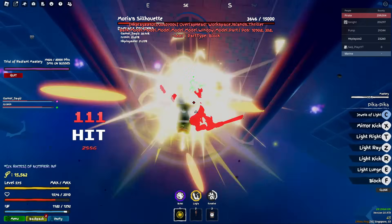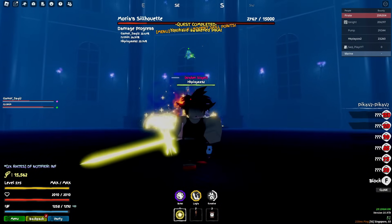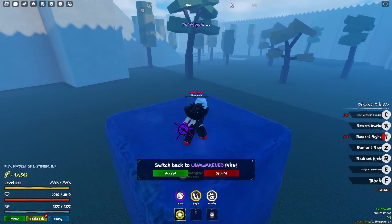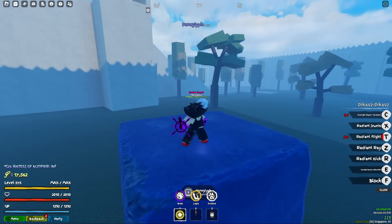After you do all of the Poneglyphs, it automatically puts Pika V2 in your hotbar and it also resets your stats. If you want to switch back to Pika V1 for some reason, you can talk to a Poneglyph and decide if you want to switch or not.